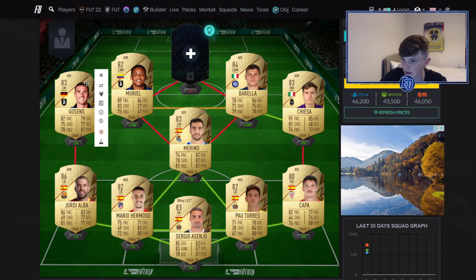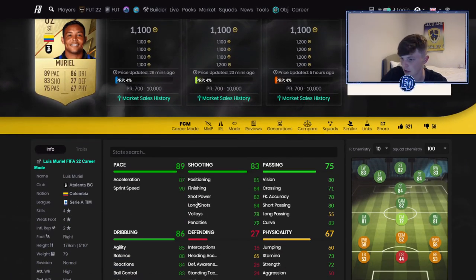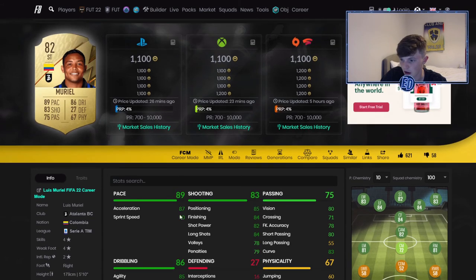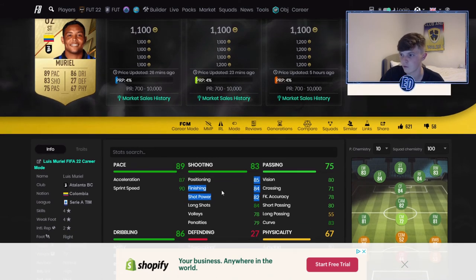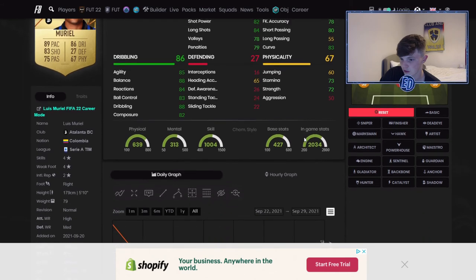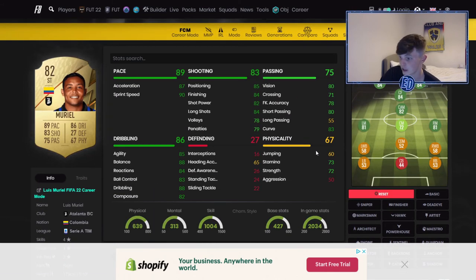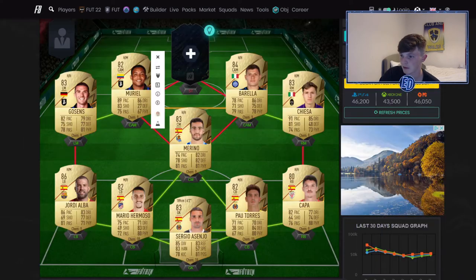The other striker is Muriel — this guy is so cheap for what he is. Four star, four star again — having good weak foot and skills is key. He's absolutely rapid like Kiesa. How is this guy just 1k with those shooting stats? His dribbling is out of this world. Not great physicals, but he'll be absolutely rapid and finish everything. Finishing on this game is so useful because it's hard to score this year. Dead Eye makes him crazy — marksman, hawk, finisher, any attacking chem style.